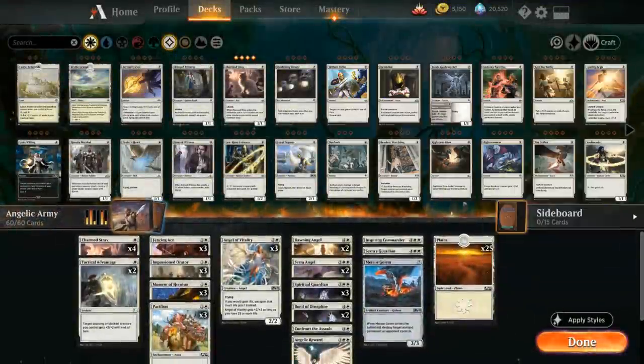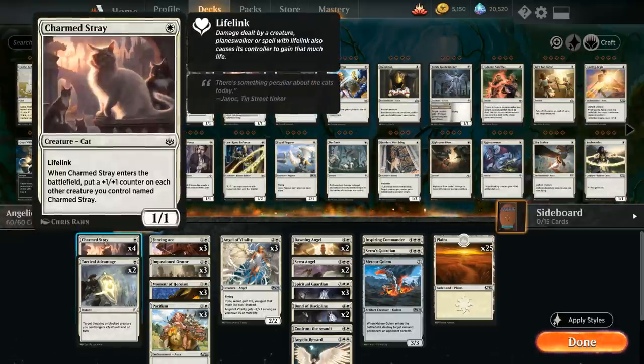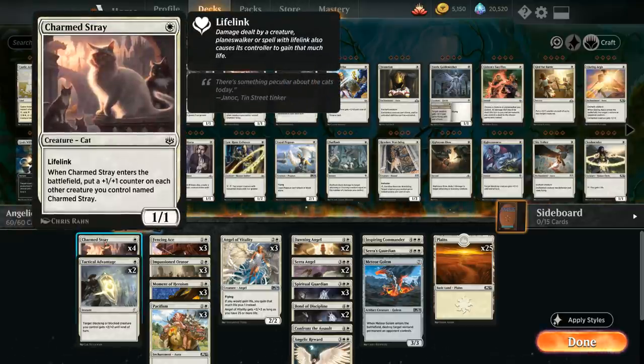Angelic Army is a mono-white life gain deck featuring a whole bunch of angel creatures. At one mana we've got four copies of Charmed Stray, a one-mana 1/1 with lifelink. If we happen to draw multiples, they can accumulate some +1/+1 counters.